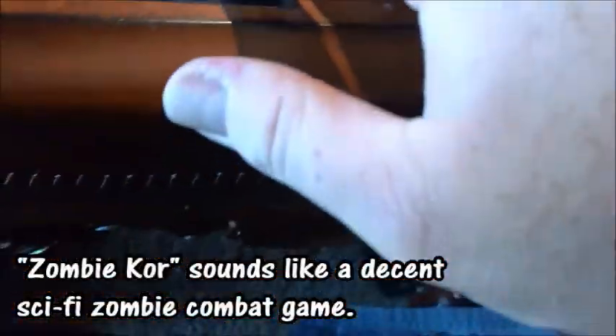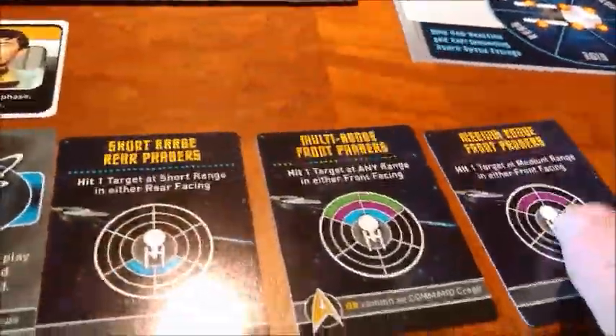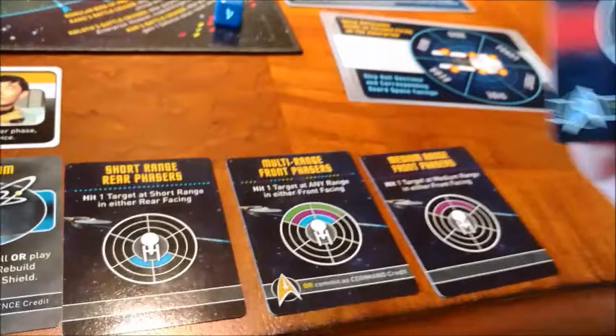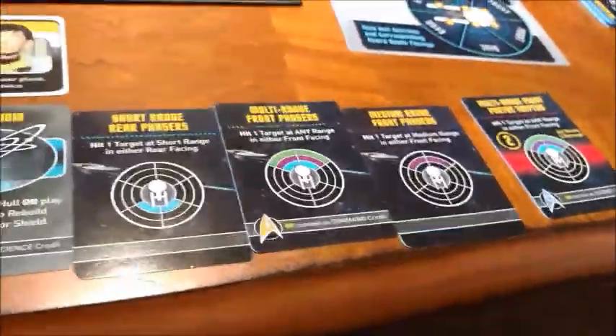Okay Sulu, you got this buddy. Let's see what you got — you get to draw five cards. We got Tritanium, which is good; short-range rear phasers, useless; multi-range front, that's nice; medium-range front, that's also nice; and a multi-range front photon torpedo. Alright, so we can do some damage this round.